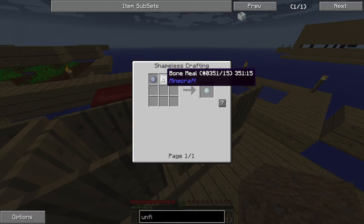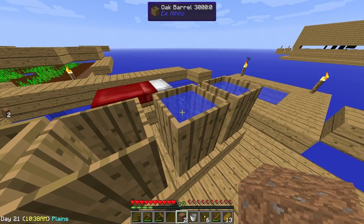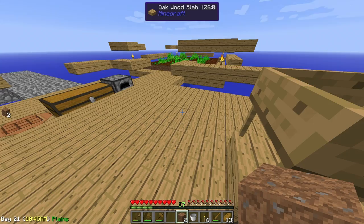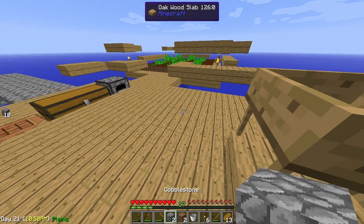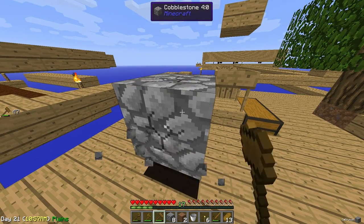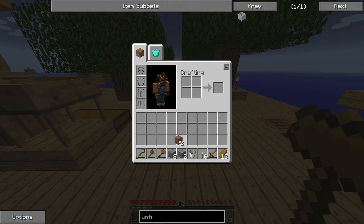Porcelain is made out of clay and bone meal — one clay, one bone meal. And how can we create clay? Well, that's very simple. We need to put sand in — so let's go ahead and make sand out of cobblestone. Just grab your hammer and crush the cobblestone to get gravel.